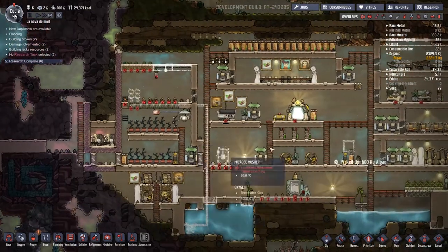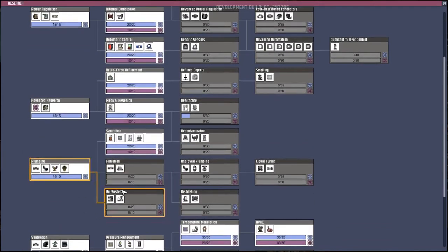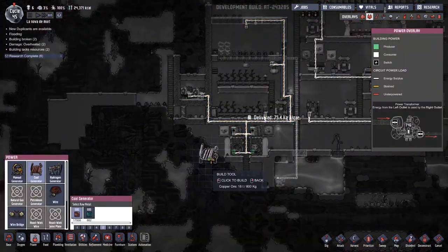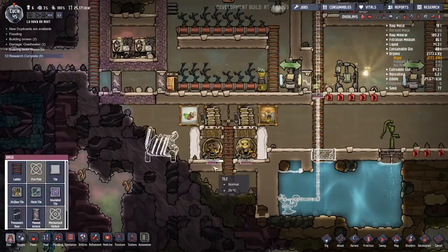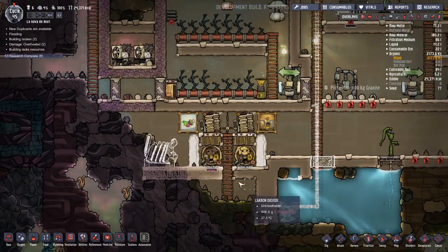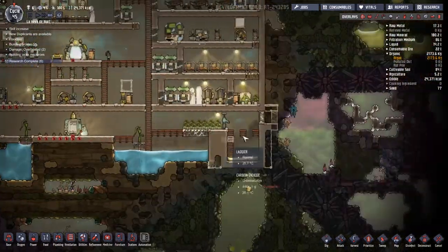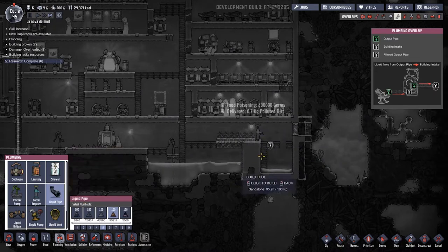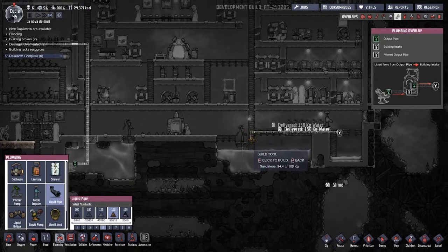The research for internal combustion is done — going for the coal generator. At the same time I'm going to start researching the carbon skimmer and start thinking about where to lay things out. I'm going to put one of these down here, and I'll replace these tiles with some airflow tiles and bring that all the way back. I'll put the carbon skimmer under here, take the water off of this pump, and move the nasty water over there.